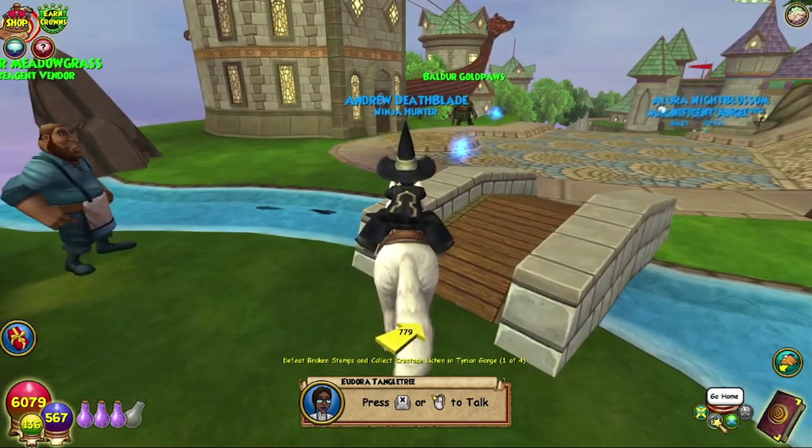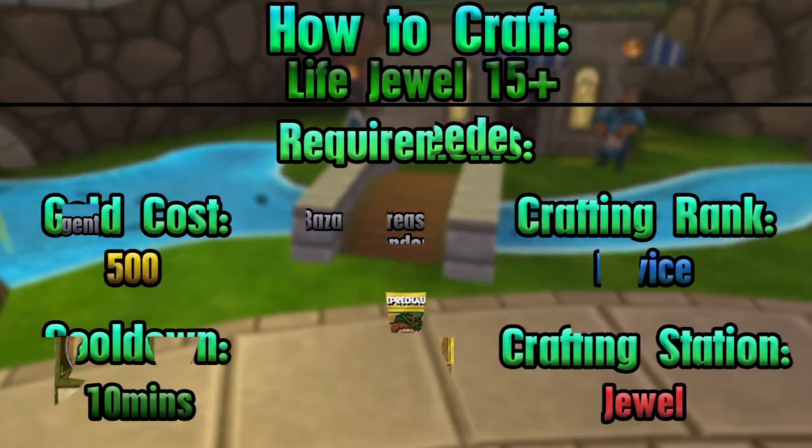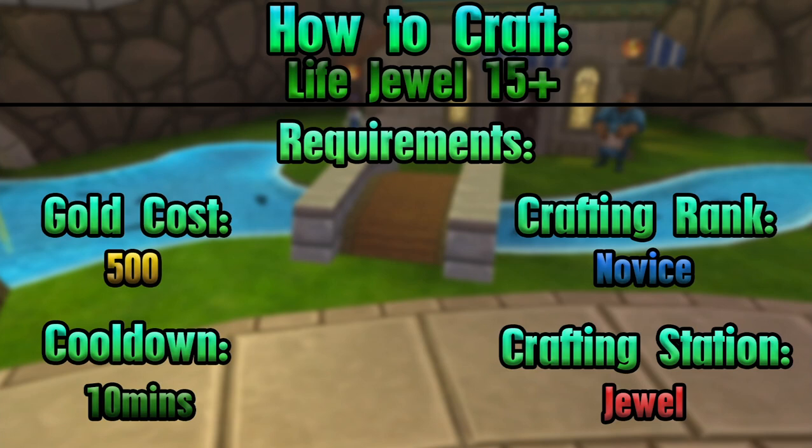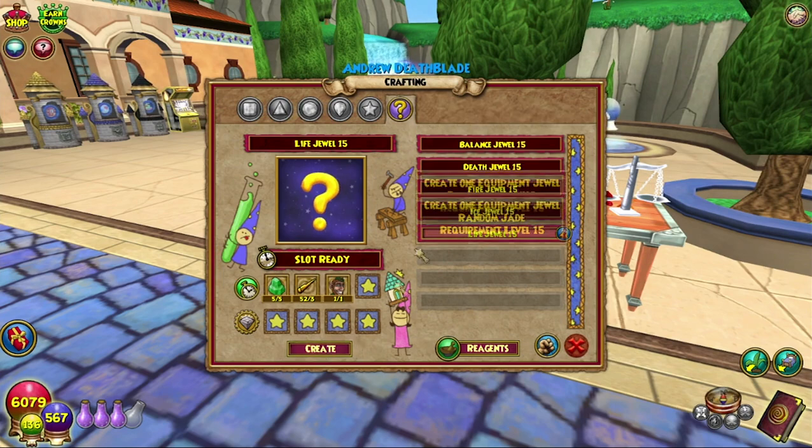On screen now are all the things you'll need — all of the requirements, all of the items, all three agents. As with all of the other jewels, if you haven't seen any of the other completionist crafting videos, they can give you a completely random jewel from level 15 or above — I'm not 100% sure, the wiki is your best friend for that — but there's a wide selection of jewels you can get.